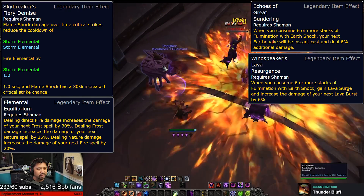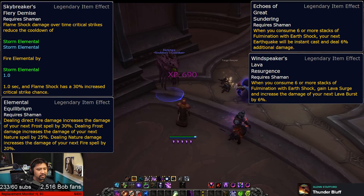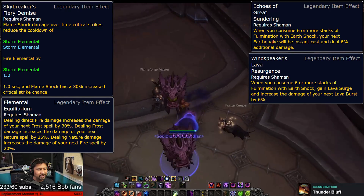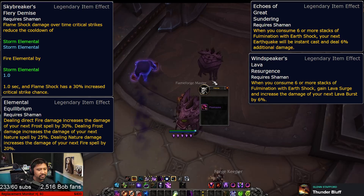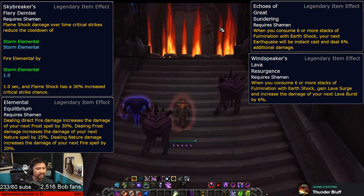Elemental Equilibrium is kind of a weird one. It makes it so that casting one spell school will buff the next, encouraging a kind of rotation that you may or may not be comfortable with. Odds are pretty good that most of your increased damage will result from a nature spell buffing your next fire spell.